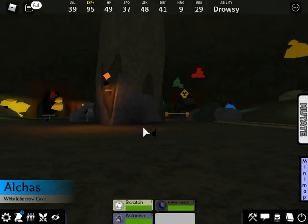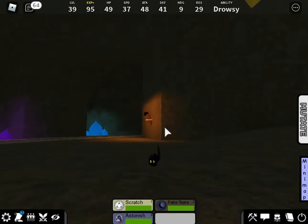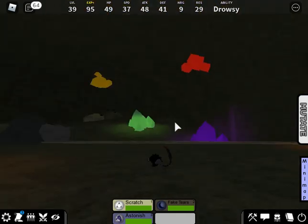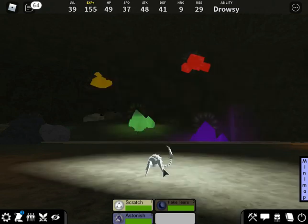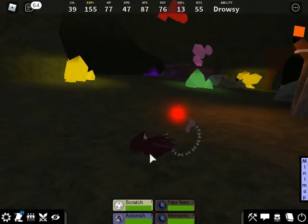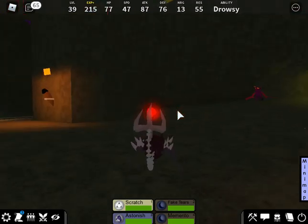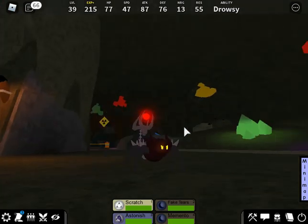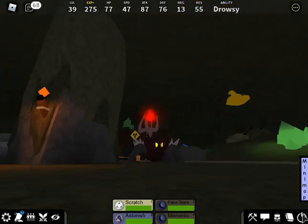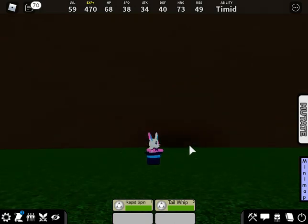Now moving on to the showcase. Starting off with Idlon, spawning in Whistlebarrow Cave. Idlon evolves into Erlon at level 30 — and I just noticed the little ball on Erlon's tail is exactly what spawns around the cave, which is actually a pretty nice touch.